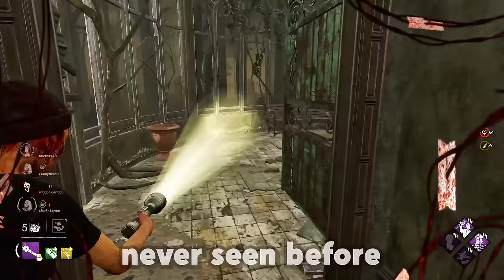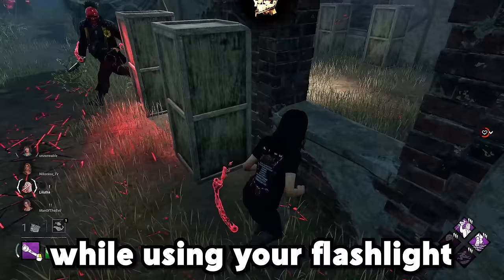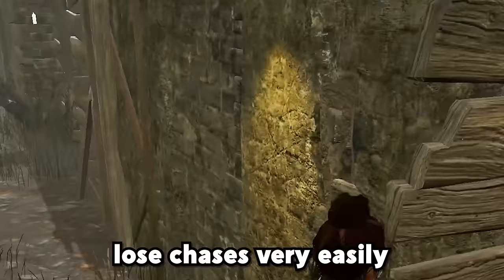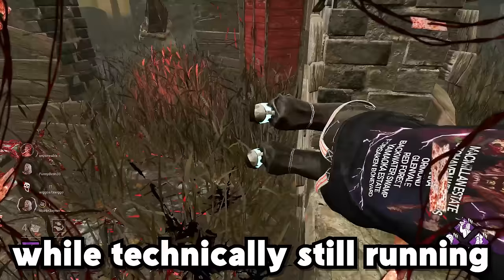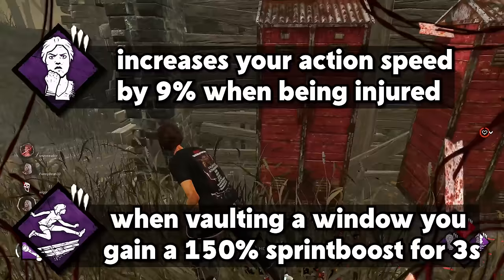Today I have for you something you have never seen before. I'm going to abuse a strategy that has so many possibilities, and that strategy is Champion of Light with Fixated. These two perks allow you to move at running speed while using your flashlight, but the real trick behind it is that it counts as walking. Meaning not only can you avoid entering a chase, but you can also lose chases very easily. This allows you to vault windows more than three times without them blocking, recover your exhaustion while technically still running, and it also allows you to deny the killer from ever getting bloodlust in chase. What's also great about it is that these two perks are very strong just by themselves, which makes the build even better.